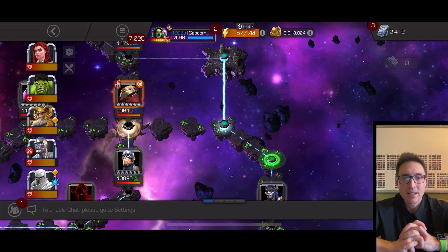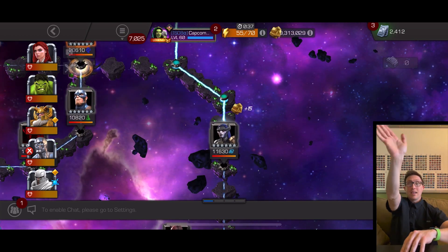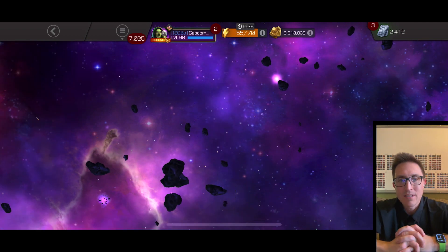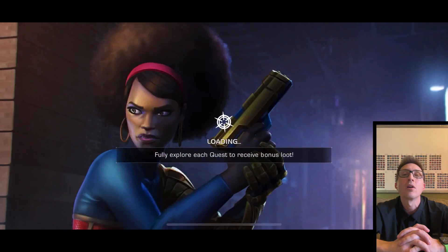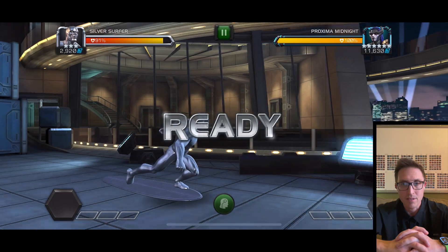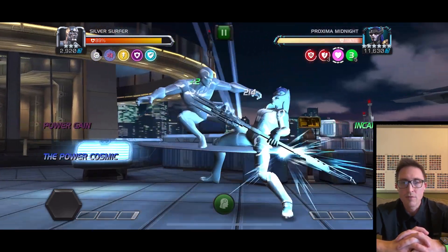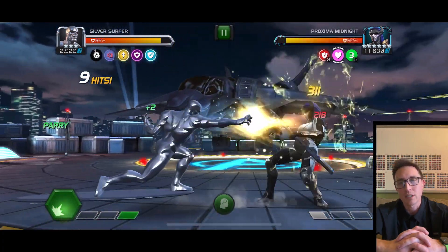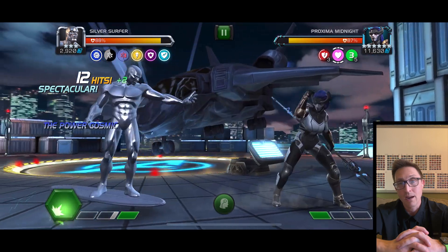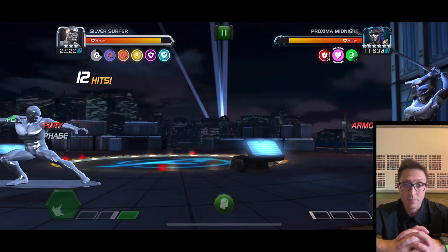He's my first rank four — I took him up. I raised my hand, I volunteered. Everyone else was like 'I want to do Surfer, I want to do Hela or Doom,' which most did — and they're both amazing champs, no question. But Surfer, I think, has the highest prestige and people took him up begrudgingly, but me — I was totally willing to do it, I wanted to do it.